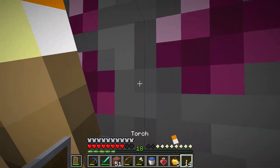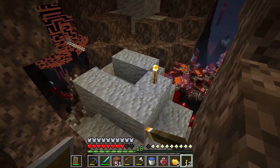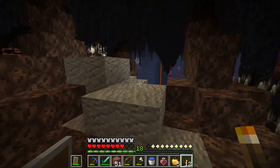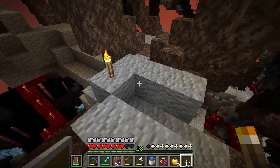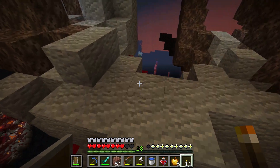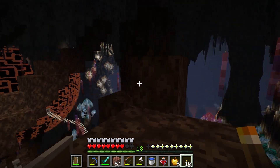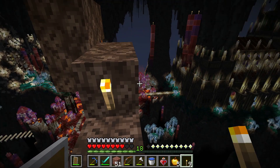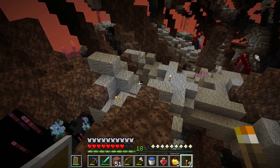There is some garnet up here — that's good, kind of open for blocks, but beggars can't be choosers. Let's get some lighting up here. That area looks like it's going to be hell — all of them are hell.